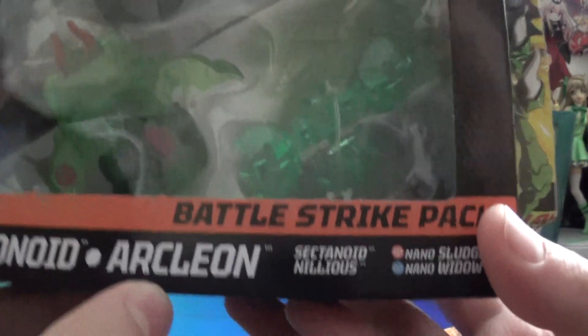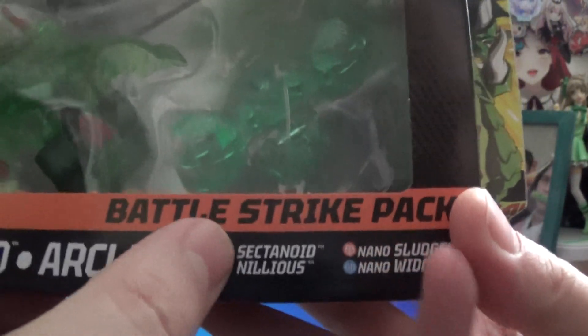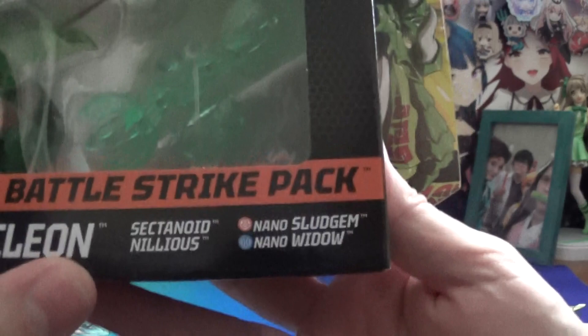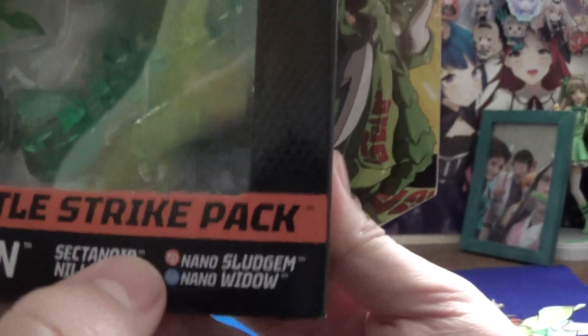Darkus Ventus Arcleon, Pyrus Sectanoid, Ventus Nilius — but it's different stats from the Geogon Rising Nilius, so sadly it doesn't count as a re-release. And then Pyrus Nano Sludgem and Aquus Nano Widow.